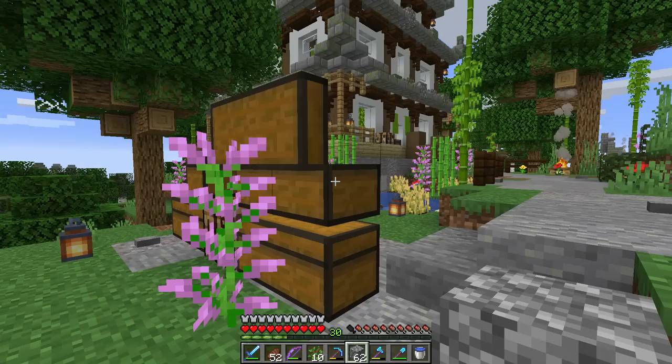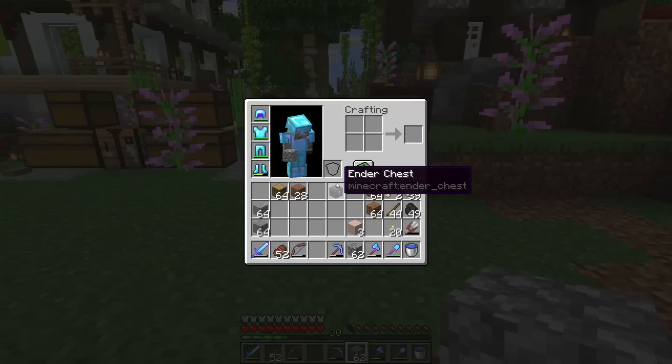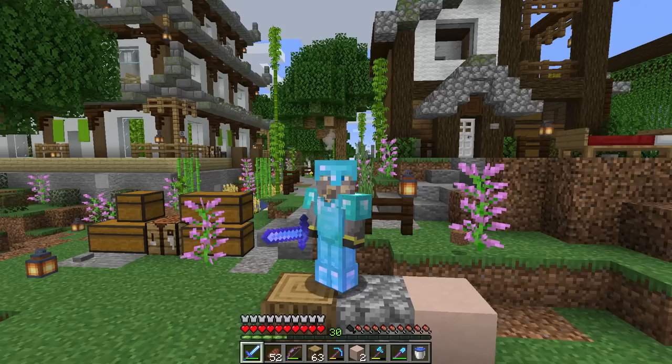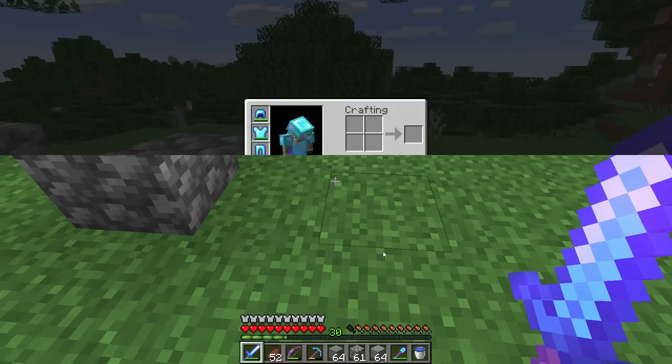Storage buildings are in my opinion maybe the most important building in your survival world. They should organize and store all or most of your things. I'd like to try out a different block combo today — oak wood, gray blocks like stone, cobblestone, and andesite, and then finally white or pinkish terracotta. I have pretty much no idea how I want to go about building this, but I know what I want it to look like.